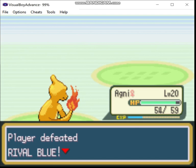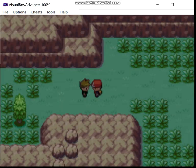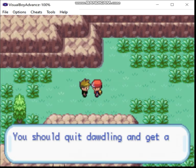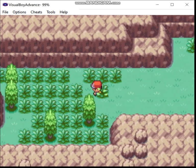It also means that they can be at the same stage temporarily. For example, I can have two Charmeleon at once, but I have to evolve one of them into Charizard before the end.